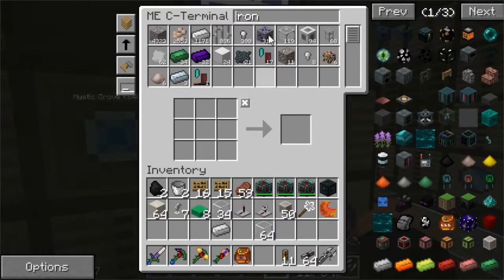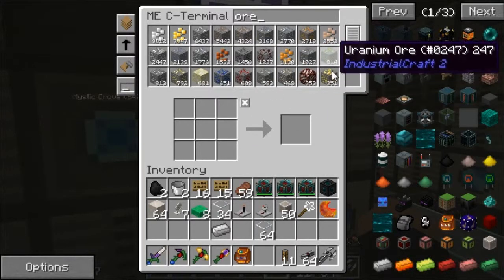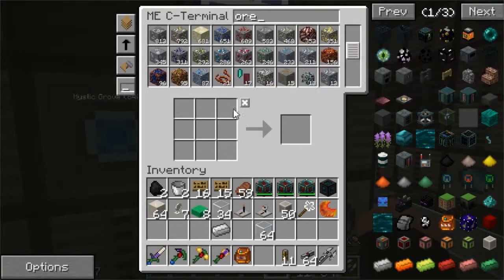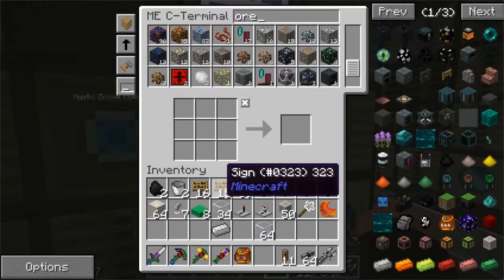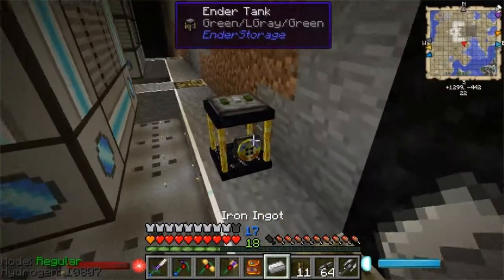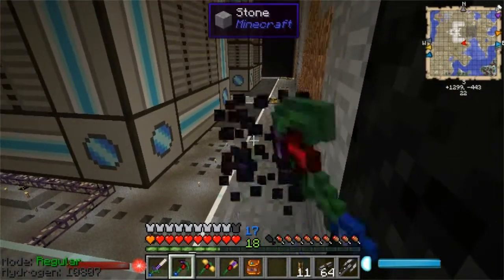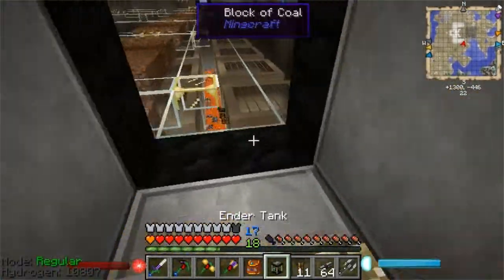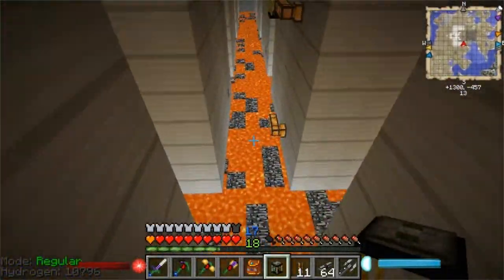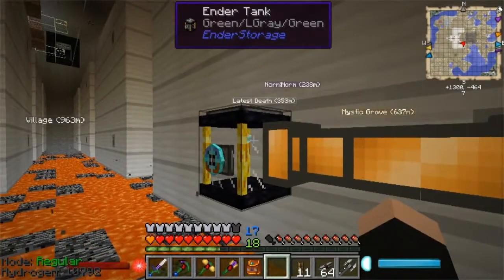I just want to show you quickly — I've only had those things running for a little while, the laser drills, but some of the return on this is just nuts. And I'm still going to fill up this entire room. I just need to find a source of pink slime. I haven't seen any pink slimes in ages, and I am hoping that eventually I will find some. Or maybe somebody else on the server has a safari net with them in, and I can steal that. But until then...